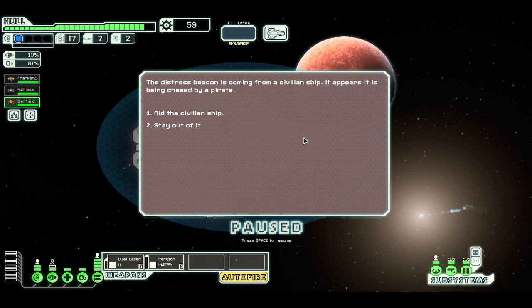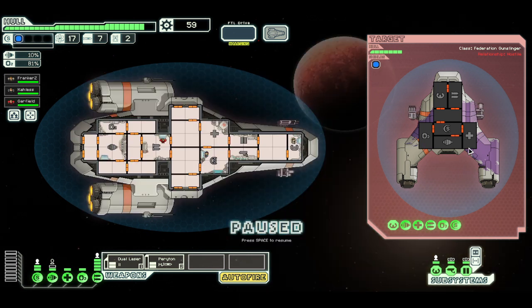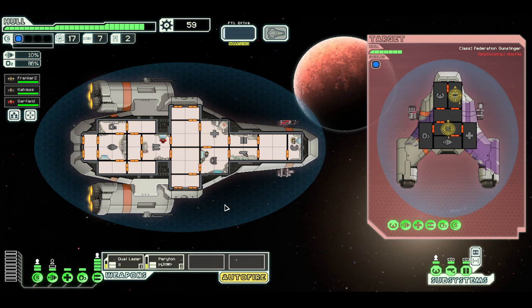The distress beacon is coming from a civilian ship — it appears it is being chased by a pirate. We'll aid the civilian ship. Some of these ship designs are new additions from Captain's Edition, which is a nice expansion. We power up weapons and engage the pirate ship. I'm going to target the shields with the lasers, because the first laser will hit the shields and hopefully the second will take them out, at which point the missiles can quickly take out the weapons — I don't want to get hit since damage costs scrap to repair.